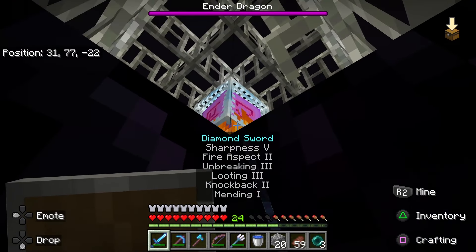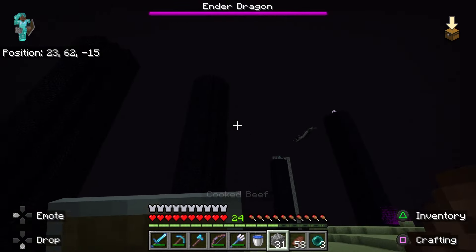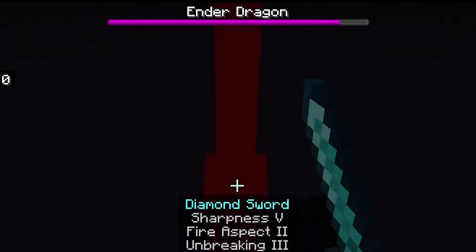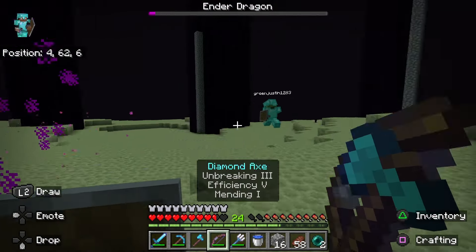Firstly, I had to destroy all the crystals on the obsidian towers because they healed the ender dragon. I'm not even gonna flex, but I literally carried this fight because they kept somehow dying. But after I destroyed all the crystals, its health was going down so quickly.